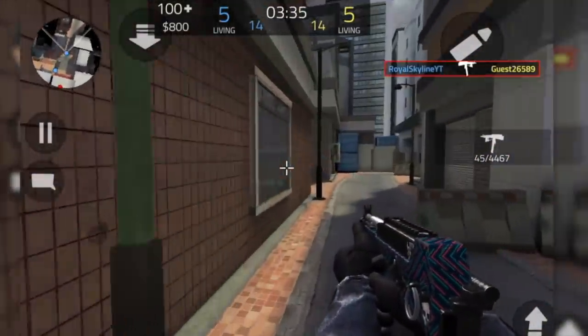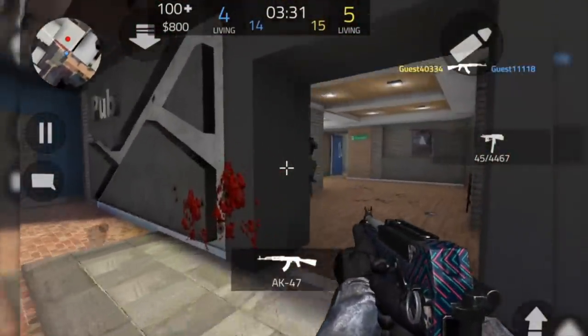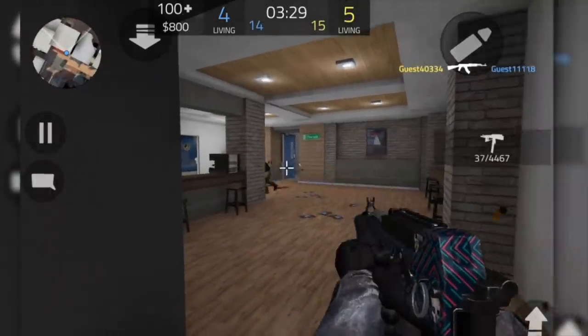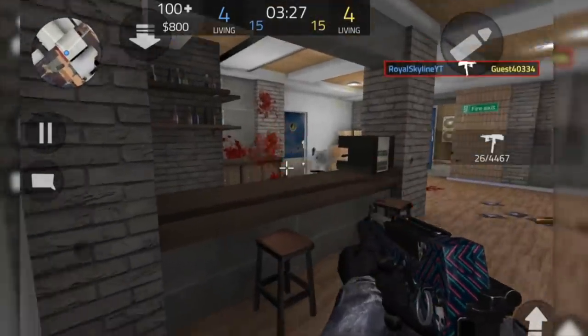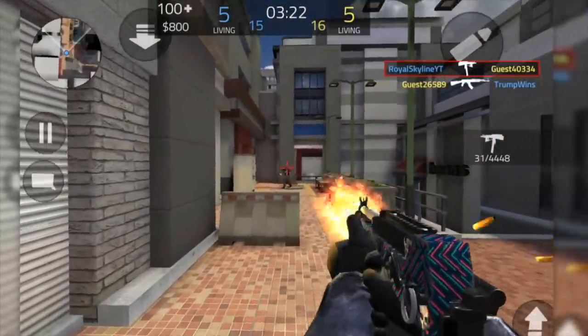This is called the PP2000. It's a brand new, really cheap submachine gun that's really fun to use. Let's talk about the model first — that's one of the coolest models I've ever seen. It just looks really unique compared to any weapon I've ever seen in any mobile game. It definitely looks really cool.